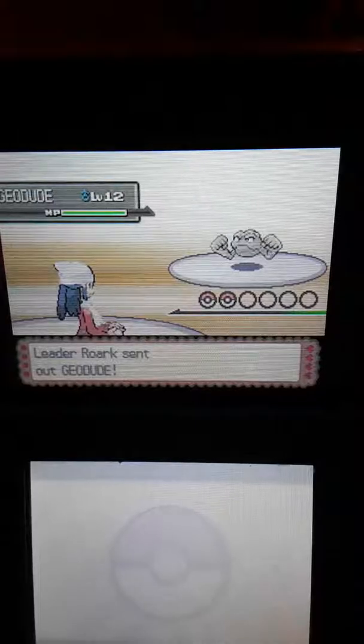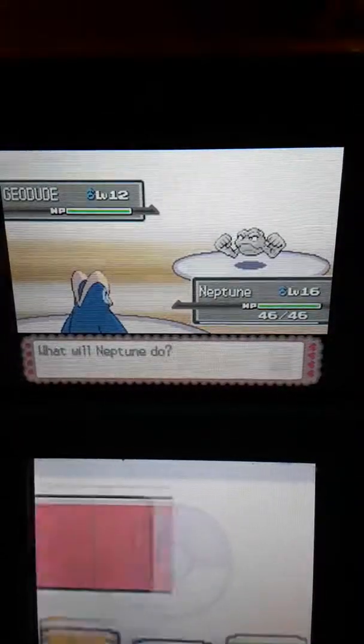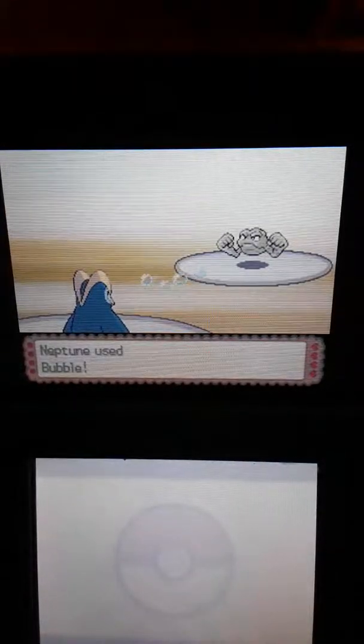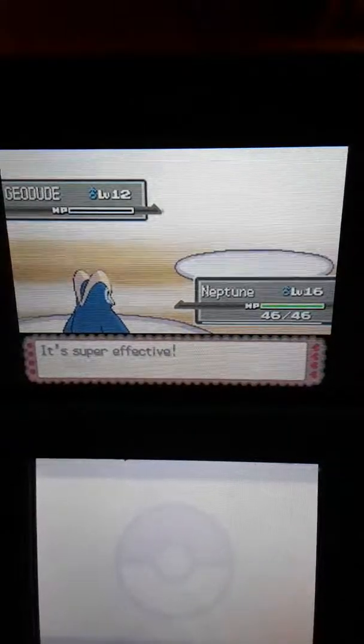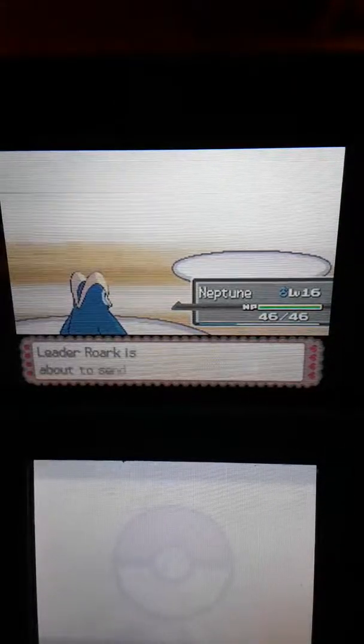Rourke's first Pokemon is Geodude, level 12, which won't be a problem for us because Neptune is level 16 and Water-type. So let's go with Bubble. Geodude's out. Good job, Neptune.